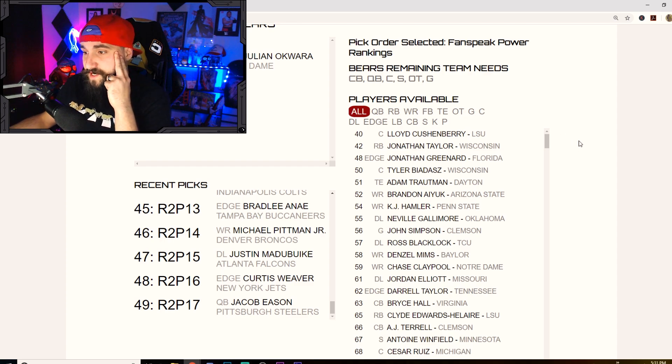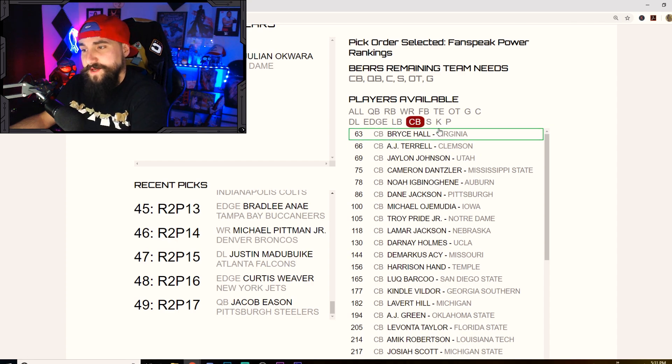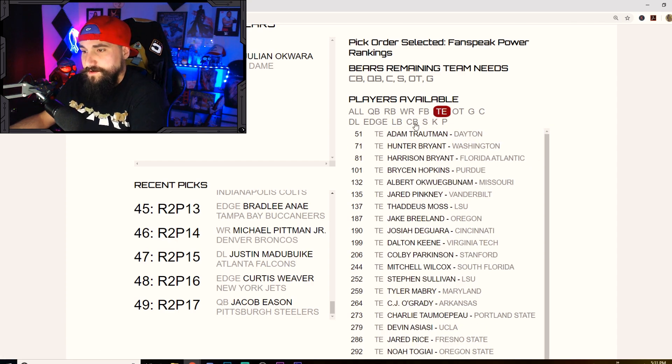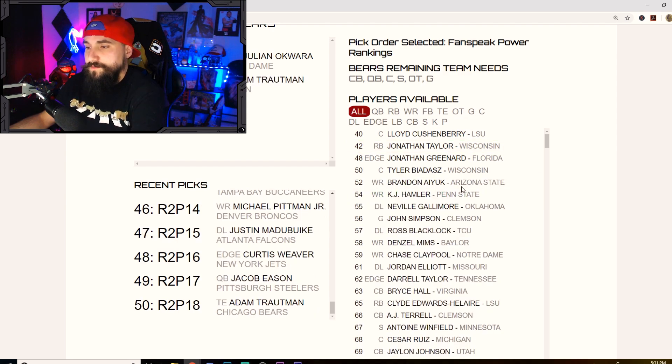This is the Bears' second pick. We could still go tight end — Dancer would be nice, but addressing defense twice isn't bad, smart drafting based on value. But with Mitch Trubisky, you don't want him coming in with the same playmakers, especially at tight end which was so weak last year. So I'm gonna go with Trotman.